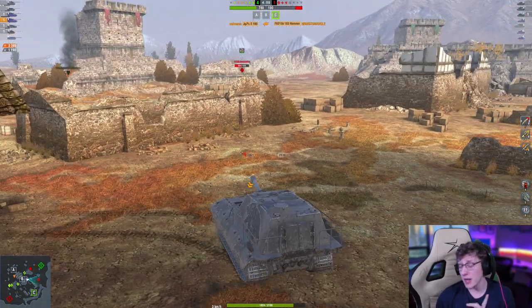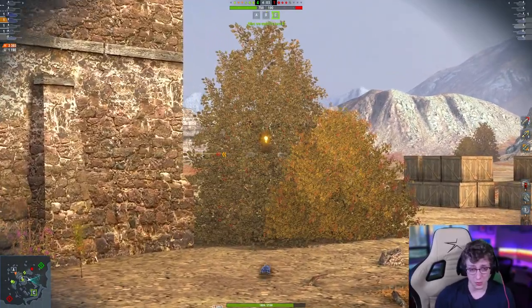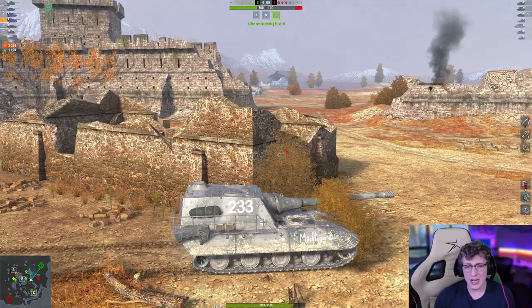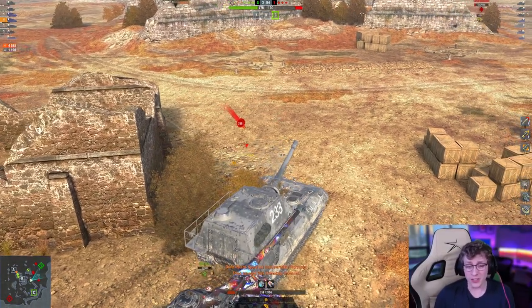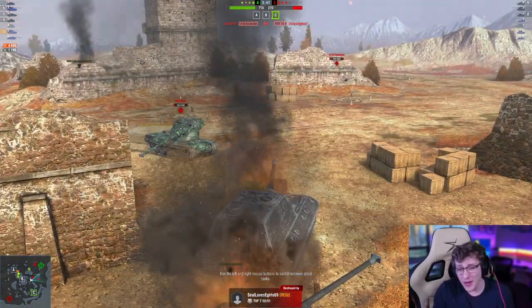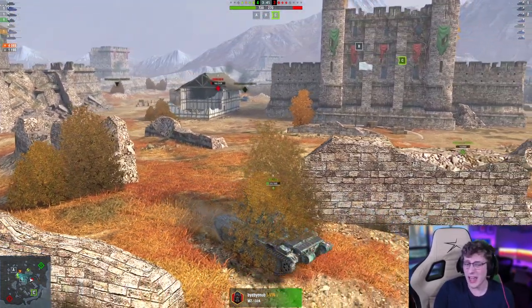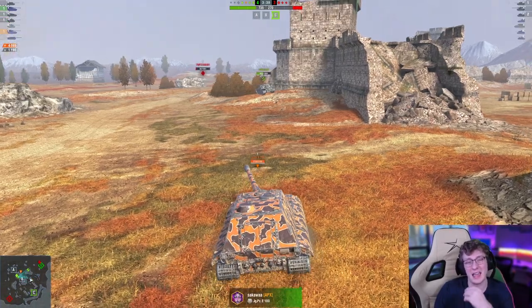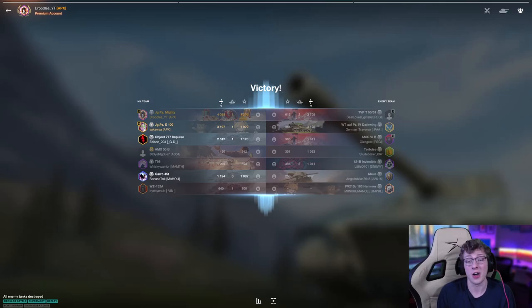I thought this was a really fun replay to showcase the Jag Panzer E-100's capabilities. I get one more shell into the enemy 121B, which is all I really wanted to shoot. The 121B had about 700-something hit points and I was waiting for him to poke. He does, but unfortunately we low-roll a bit, and then my 50B rams me, stopping me from backing up and killing me. But it doesn't matter — we still deal 4,085 damage and come out with a pretty crazy victory.